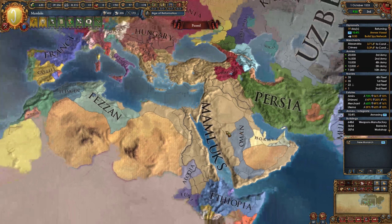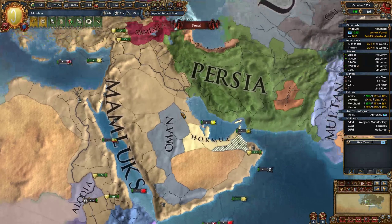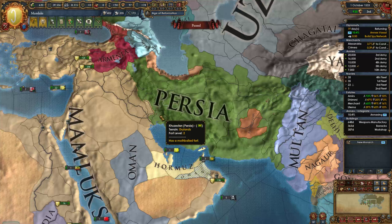Ladies and gentlemen, boys and girls, welcome back to our Marmaduke's campaign in EU4 with me, your host, Leg Marine, where we're about to go to war with Persia. Purely because he's our rival, purely because he has mothballed forts.